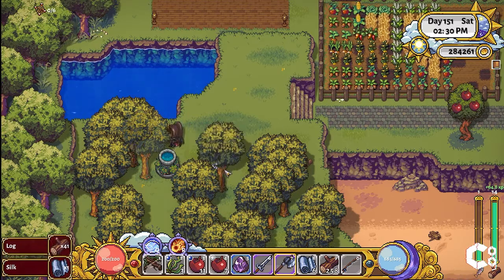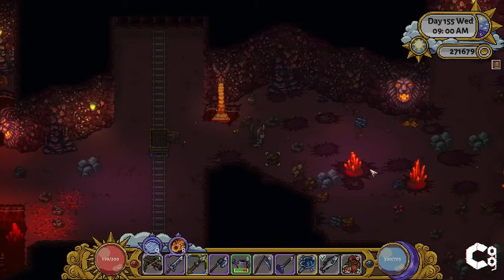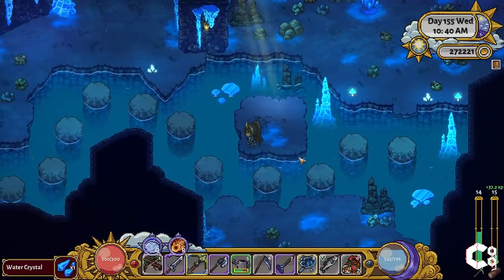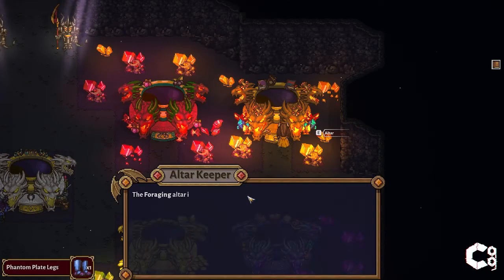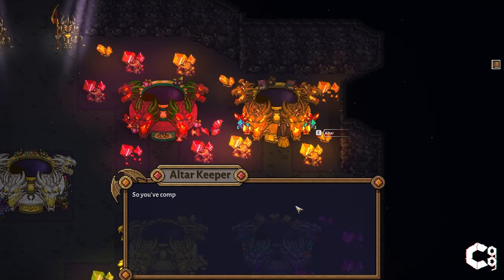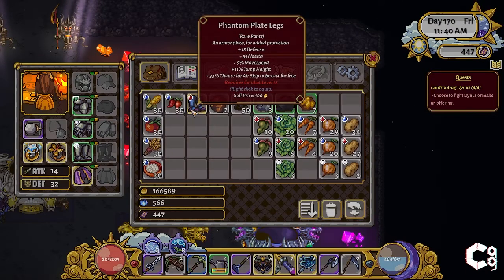I had a surplus of trees so I just cut down a few and used the wood from those. Gathering the fire and water crystals took most of the time as I had to make multiple trips into the mines until I had enough. The reward for the altar is the Phantom Plate Legs, which gives the wearer an additional 18 to defense, 55 to health, 9% movement speed, 11% jump height, and a 33% chance that the air skip will be cast for free. The Phantom Plate Legs requires the wearer to reach level 12 in combat.